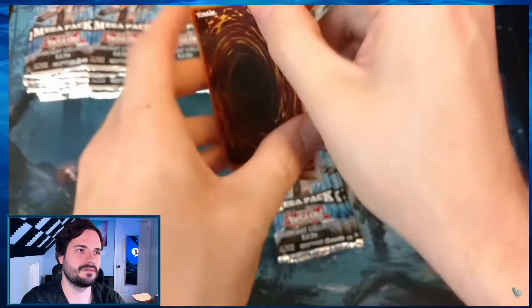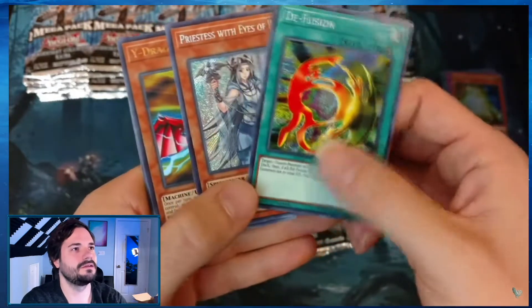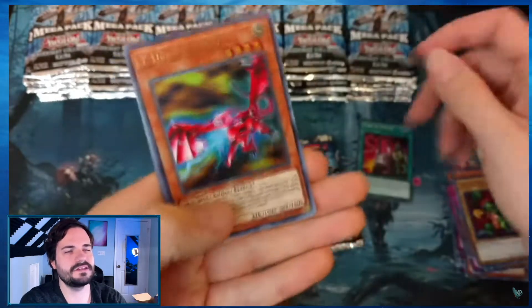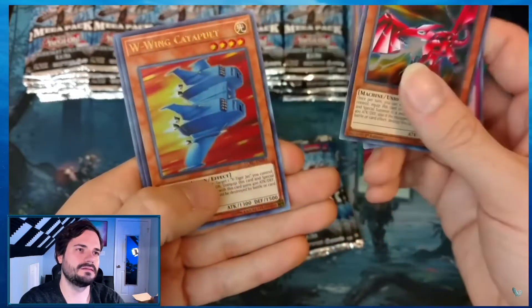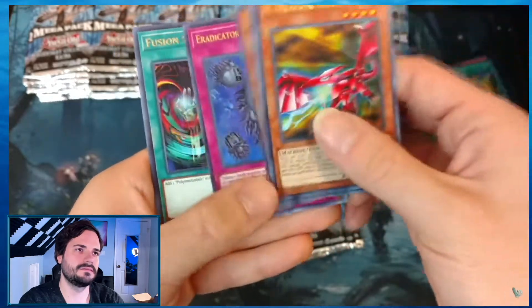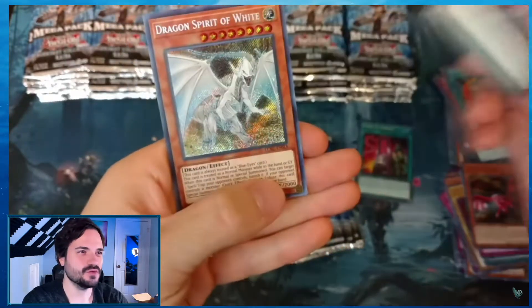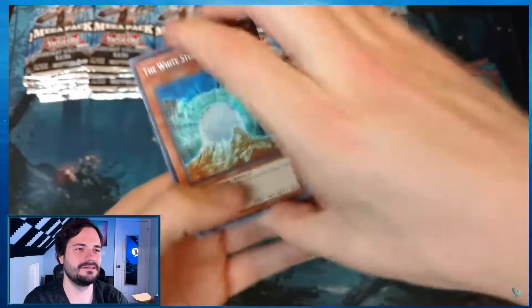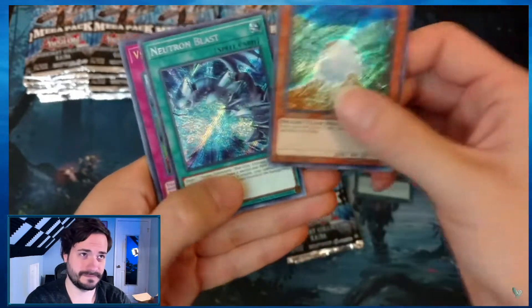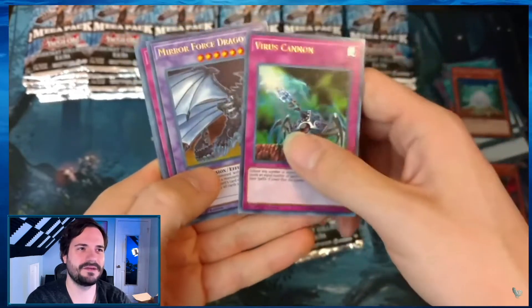The Kraken treasure chest. The Kraken Cove — we've got no Ash Blossom yet. The secret slots are really great. This Yugi's World is up there — more Mirror Force in every pack. Raticator, Epidemic Virus, Fusion Sage, and Burst. The secret rare — White Stone of the Legend. Neutron Blast. Where's the Ash Blossom? I don't know how many packs we got into before I pulled one.